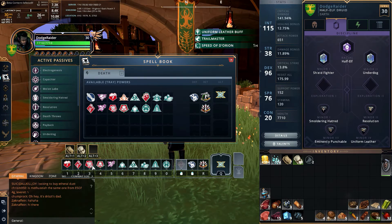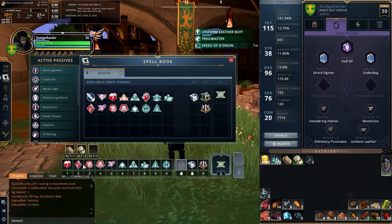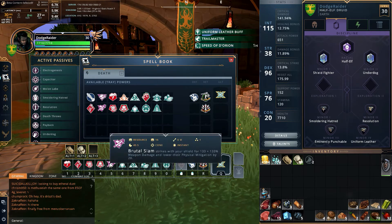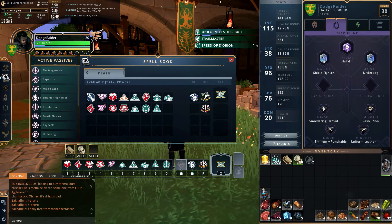The good thing about taking these shield attacks is they don't use any Essence. So my thinking was: if I get drained in a PvP fight and suddenly I'm out of Essence, at least I still have three powers on long cooldowns that I can use as a backup.